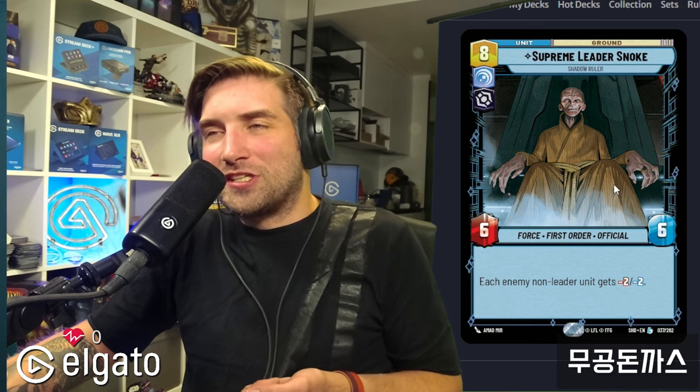Snoke — maybe you should play three. He's pretty nuts as a Force unit and you can play him for 6 resources with Palpatine's Return. He's decent and you kind of need answers to yellow's spaceships, so he's needed.